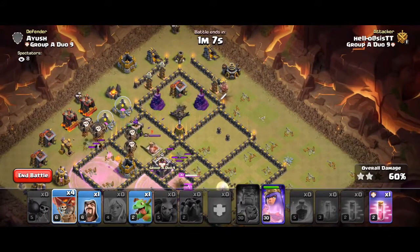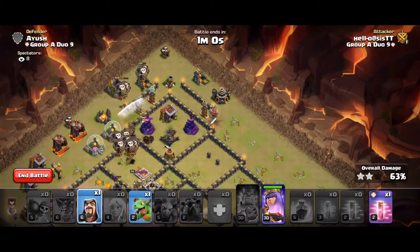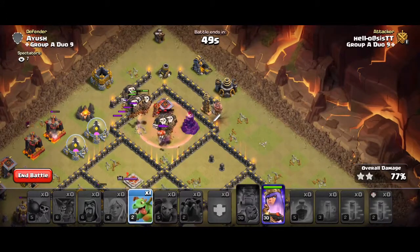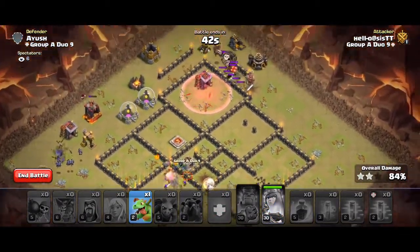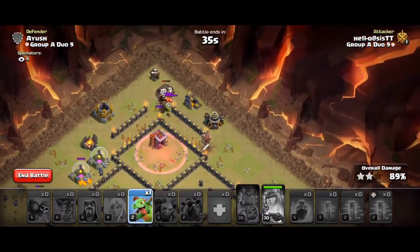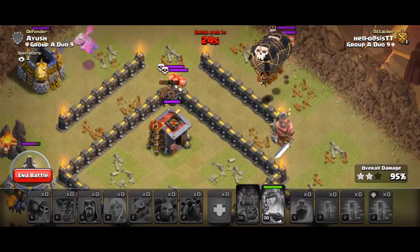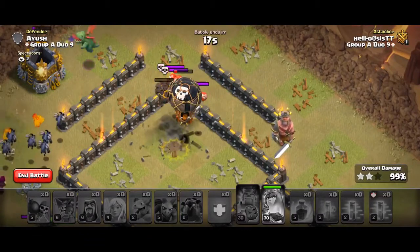My queen didn't eat it. We have one more haste. Tesla farmed — I'm going to drop 2 loons on each tesla to help clean up. Clean up's doing fine. I'm going to use the haste anyway. Could have probably swayed it but just going to take precautions. Minion's going to get worked up on that storage. The air skellies are popping my hound, but we do have the whole base cleared out. They popped my hound just in time.